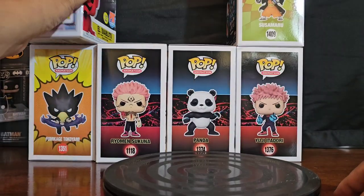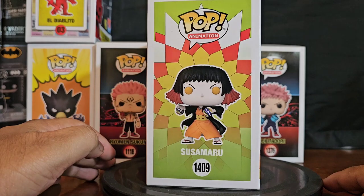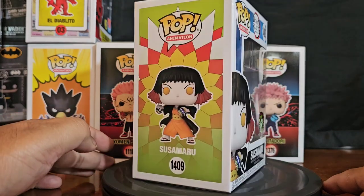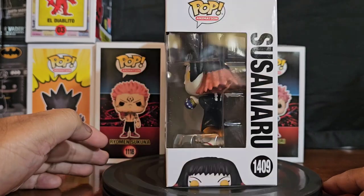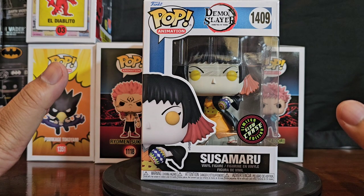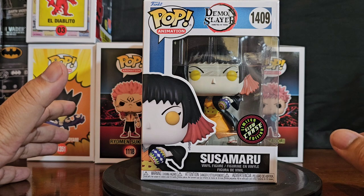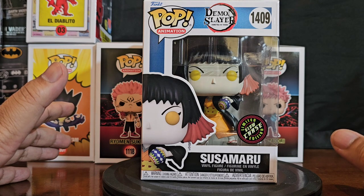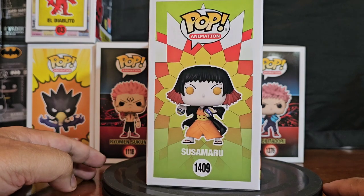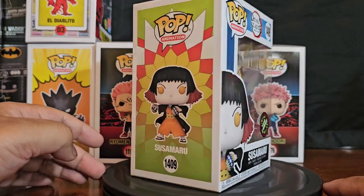Next up, another glow — Chase Susamaru. There was a Labor Day sale, so I got this for PPG price instead of paying extra on top, so I felt like I won. I'll be doing an individual glow test for this one. I already did a glow test for Rui — the spider guy from Demon Slayer — so I'll do an individual one for Susamaru too. This one looks like it's going to be badass. Can't wait to do the glow test for this.